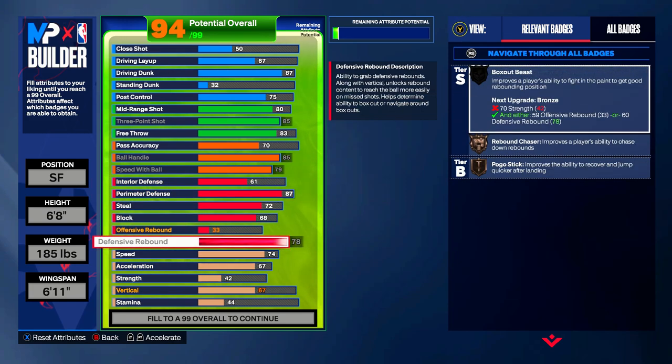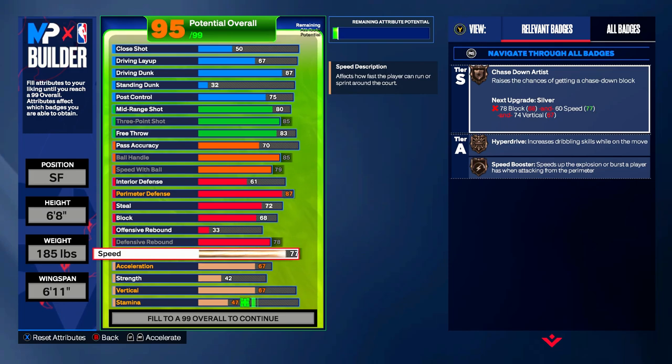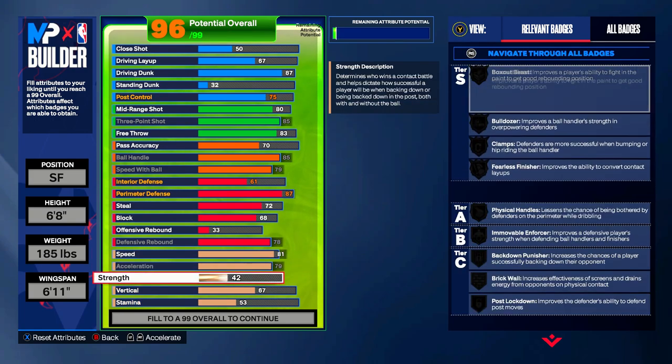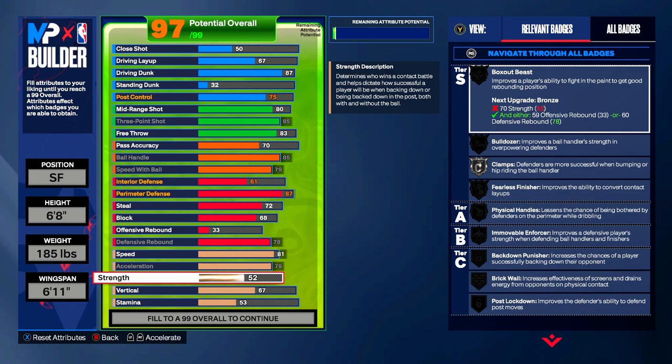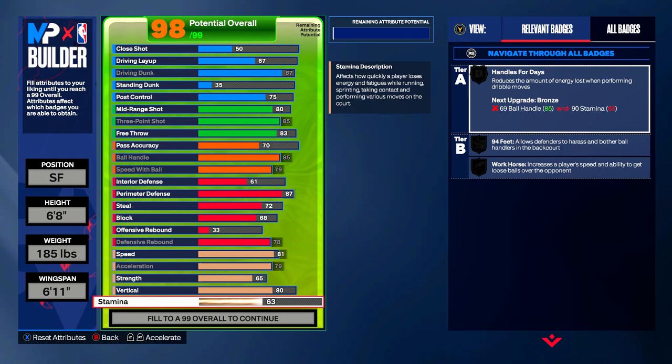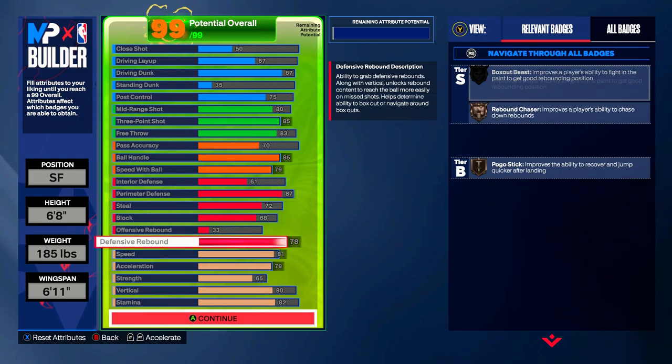Moving into the physicals: you're going to have an 81 speed, which unlocks silver Speed Booster — do not go below 81 or you won't get that badge. Acceleration is up to 79. Strength is at 65, which is rather high for any guard build that doesn't prioritize finishing alone — Tatum is a strong man. The vertical is an 80, and stamina is maxed out at 96.